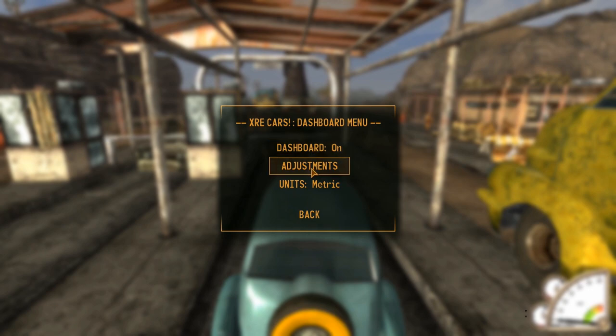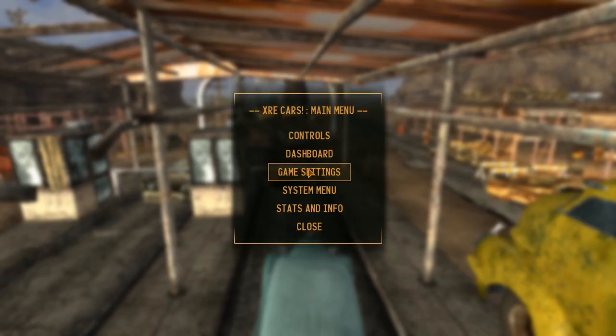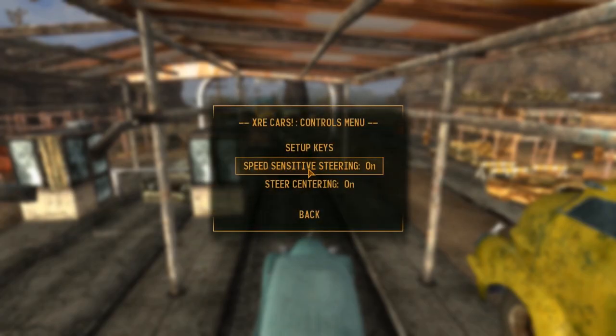After holding a brief moment, a new menu will pop up with options for the trunk, refueling, and torching the car.